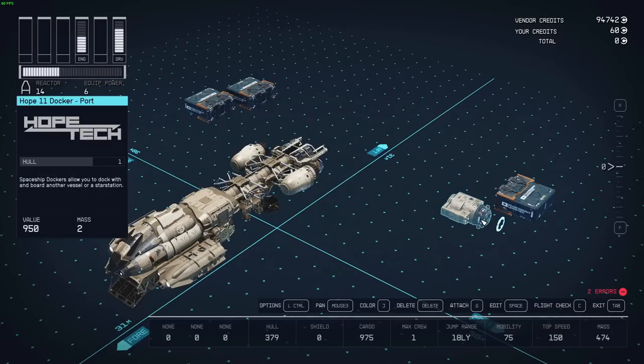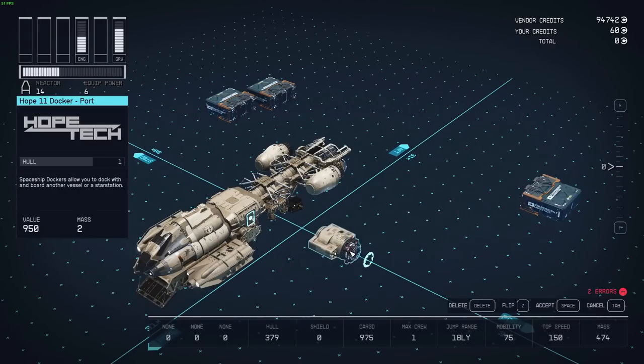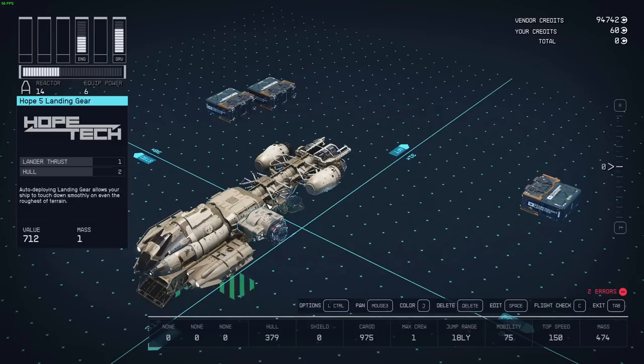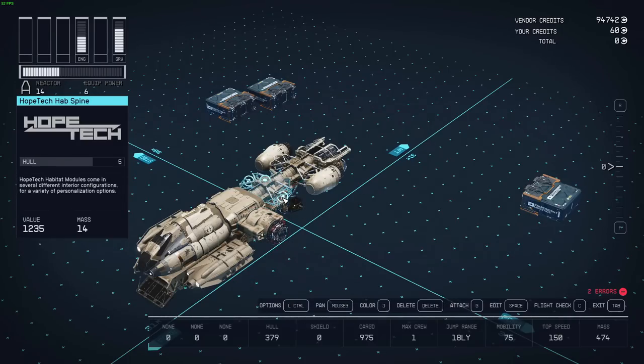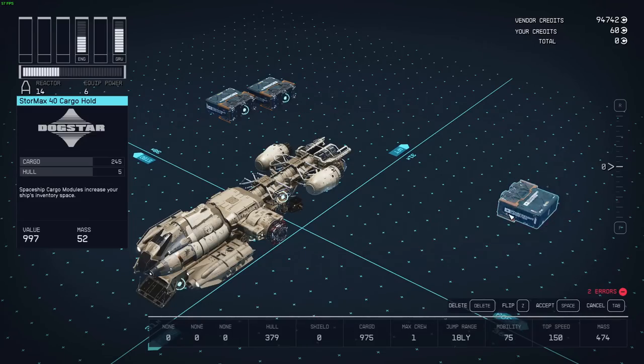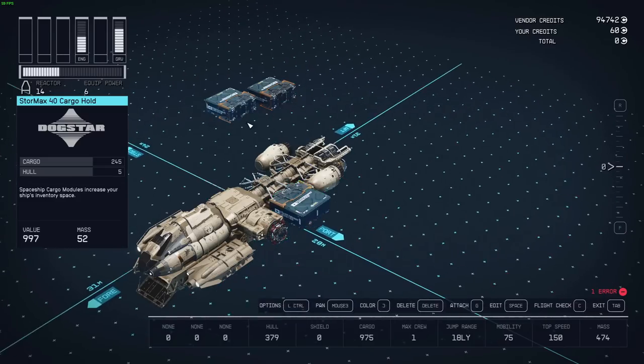I like to put some light asymmetry into my ships. This is a docker that goes off to the side of the ship, and it has to be connected to one of your HAB pieces you can walk through. It doesn't work on this particular attachment point — you can connect it here, but the spine piece only has a hallway going in one direction. Then I picked this container piece because it really looks nice with the attachment part to it.